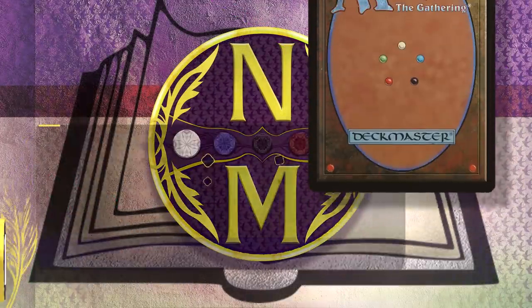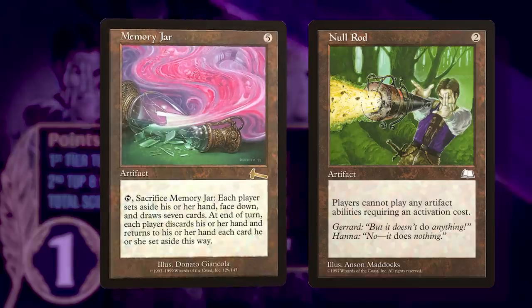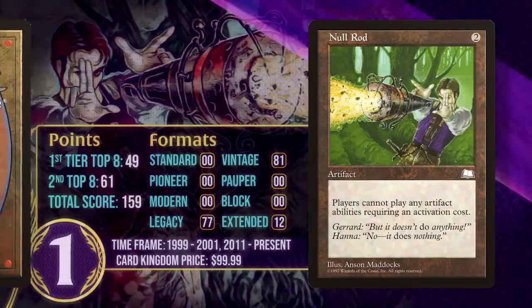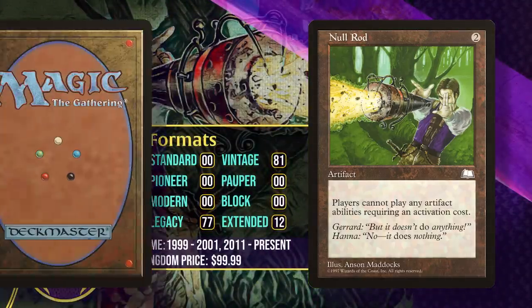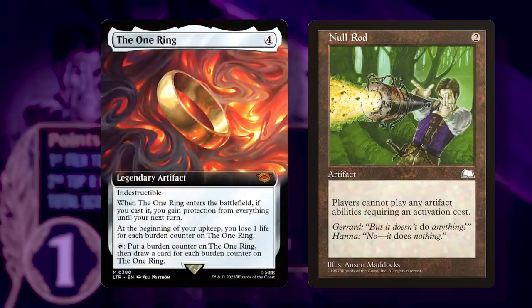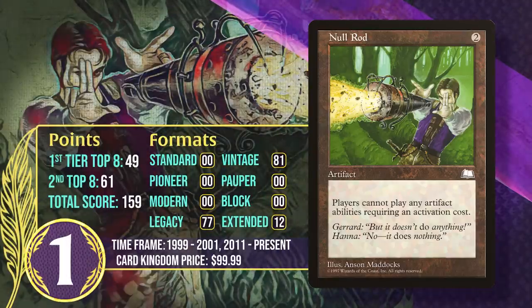The number 1 card is Null Rod. This is the fourth hate card to make the list alongside Peacekeeper, Serenity, and Phyrexian Furnace. Null Rod shuts down all artifact activated abilities. It first saw play in Extended, where it shut down incredibly busted Memory Jar decks. Apart from that, its points have all come in the Eternal formats, which makes sense — Legacy and Vintage are the most dominated by artifacts, including many powerful ones with activated abilities. Right now it's one of the best ways to shut down the One Ring, and in Vintage it stops the Mana Rocks of the Power Nine. There will virtually always be busted artifacts in those formats, so we can count on Null Rod continuing to see play.